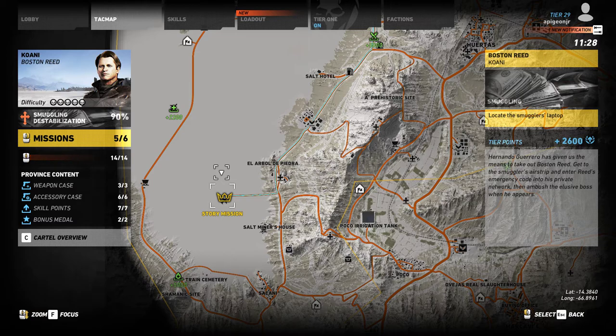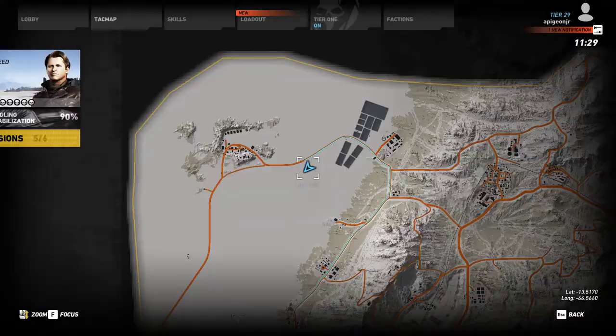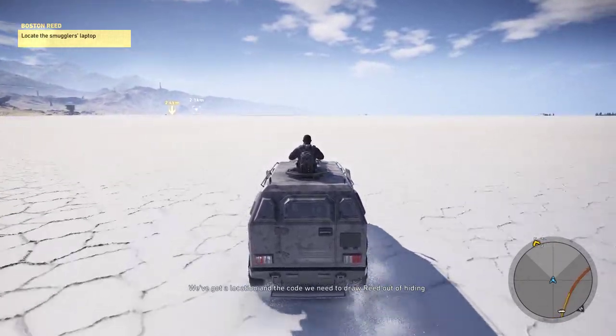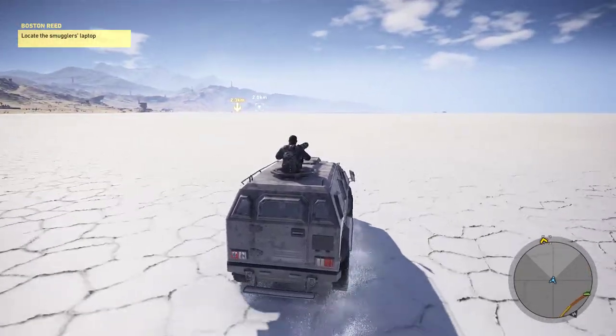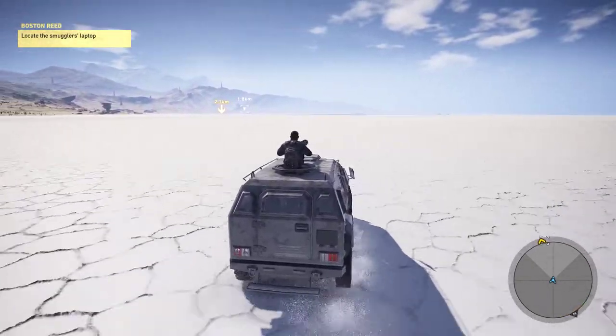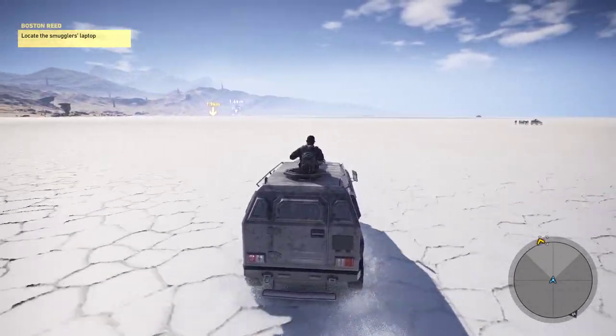Tier points 2600, this is going to be a pretty large one. The objective is to locate the smuggler's laptop — I just got the codes from the last guy. It says: Hernando Guerrero has given us the means to take out Boston Reed. Get to the smuggler's airstrip and enter Reed's emergency code into his private network, then ambush the elusive boss when he appears. I'm fast traveling down there now. We've got the code to draw Reed out of hiding — let's set a trap for him and take him out.